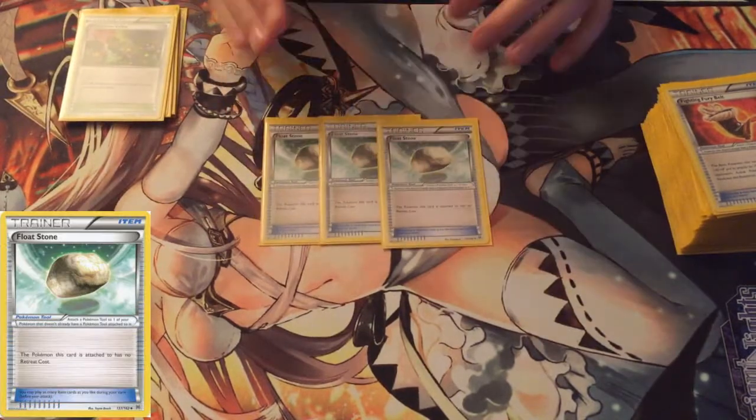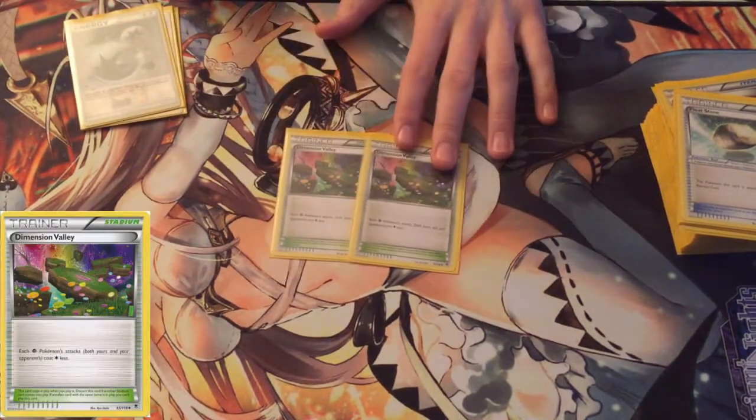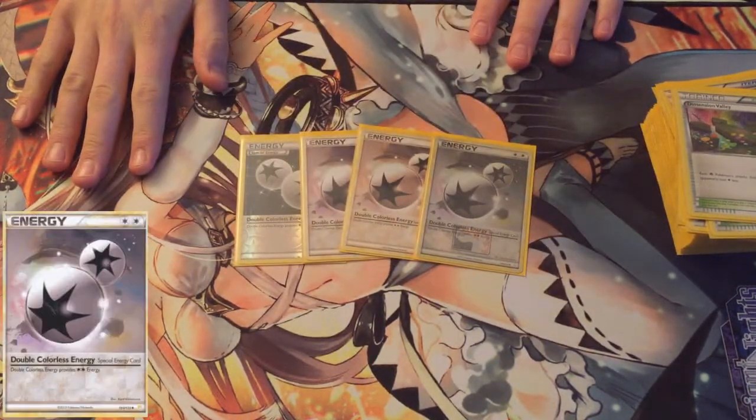Three Float Stones — you basically put these on Shaymin, so if they Lysandre Shaymin you can get it out of there. Two Dimension Valley so Pumpkaboo can attack. And four DCE. That'll round out your deck.